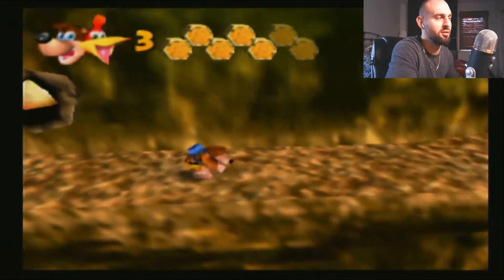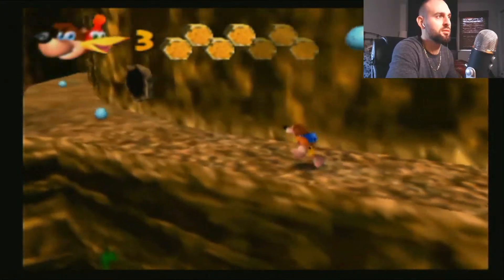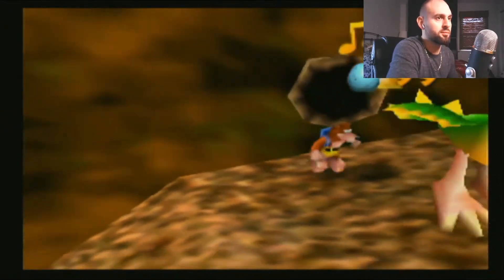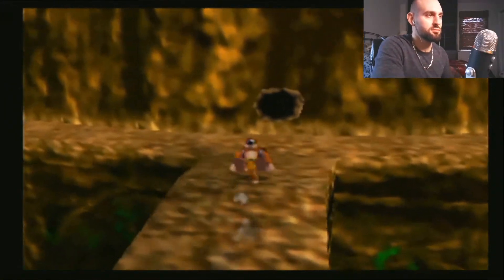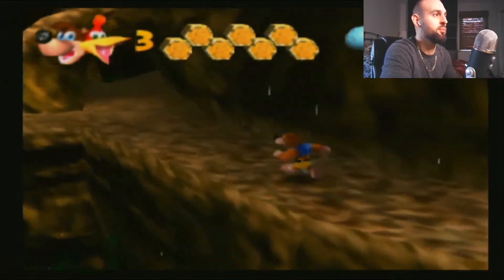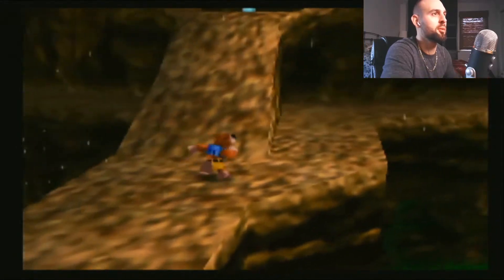These guys are little tricky buggers. Let's grab these notes. Man, I have not played Click Clock Wood in a long time. I don't remember the last time I've done this. There's a Mumbo skull — I'm sure that'll be helpful, probably gonna have to grab that at some point.